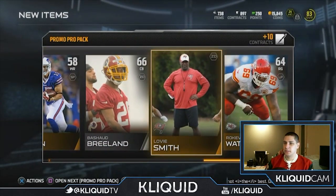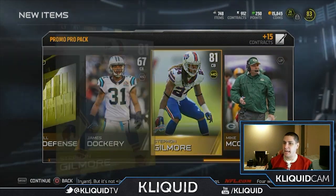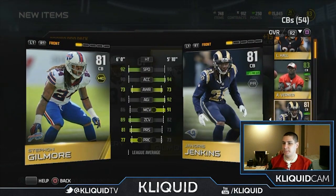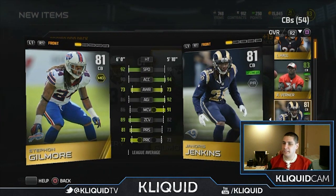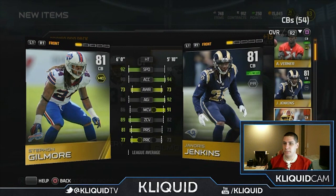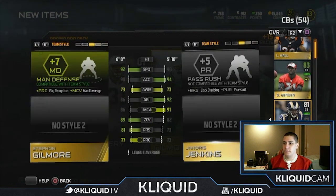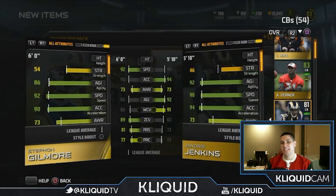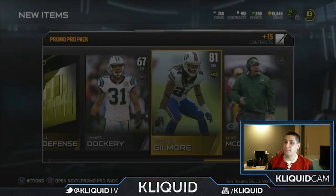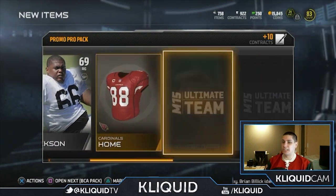Let's open up the next one. Come on baby, give me something good — I haven't gotten anything in so long. Stephon Gilmore, 81 overall. He's probably not going to start for me, but he could go over Janoris Jenkins because he has a little better speed. He's okay in man coverage, not great, better in zone coverage, but he has quite a bit better press. His strength is 54 versus 46. Not really spectacular either way, but I think he'll probably end up being my nickel corner. That's probably the best card I've pulled in this entire bundle so far.